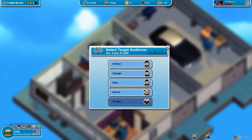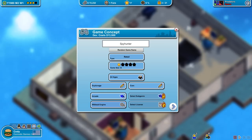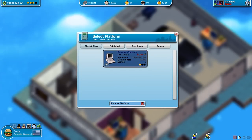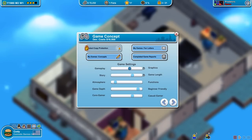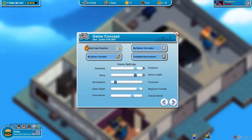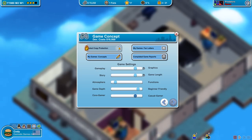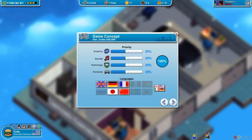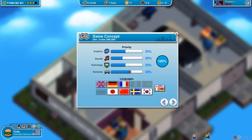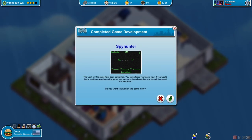Target audience let's keep all ages — last time we did too many adult games and it's the 80s, so let's do that. Platform, stay with PC. Let's bump up the graphics. For game length, in something like Spy Hunter you'd want it a little longer. Keep the atmosphere up, keep it casual and friendly so people aren't turned off. Let's also select more languages. Spy Hunter development is underway.